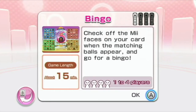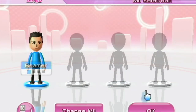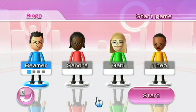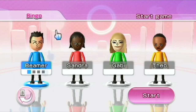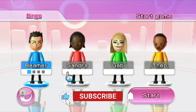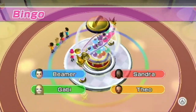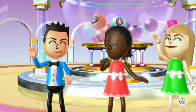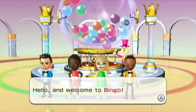Check off the Mii faces on your card when the matching balls appear and go for Bingo. Also, we played on Expert difficulty, and because I didn't win, Susanna won, so Master difficulty doesn't get unlocked yet. Alright, so now we've got Sandra, Gabby, and Theo. This may not be a very long game, so I'll do another mode to go with this game.